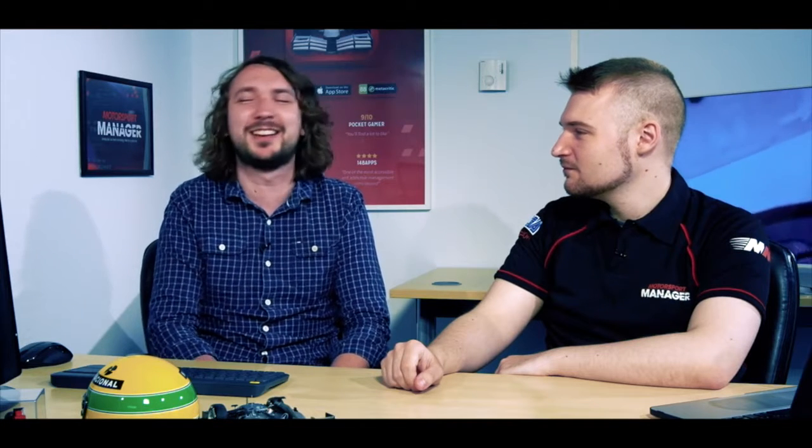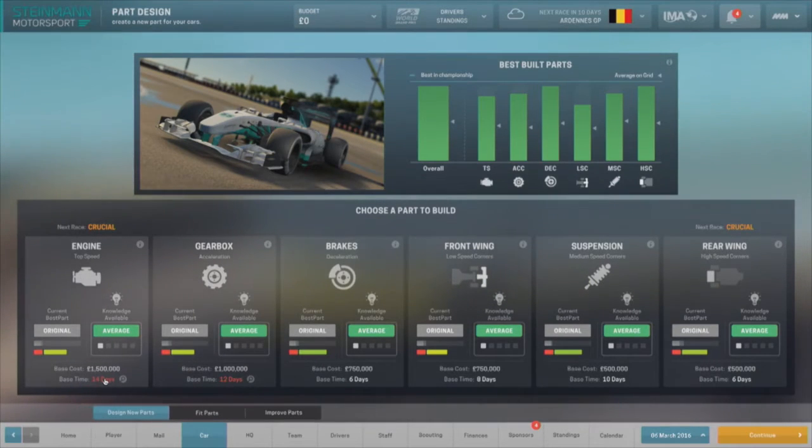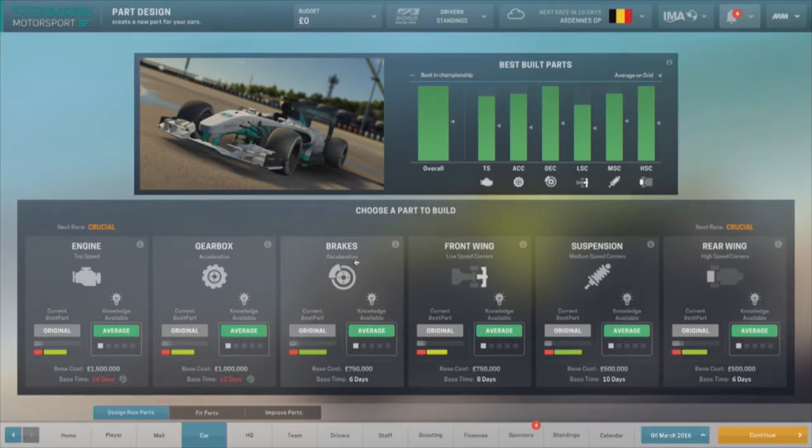All of the different parts have different build times and different costs. So depending on what you've got in your bank balance, you might not be able to afford that new engine. You can see here that the engine is actually not going to make it in time. So even though that's technically crucial for the next race, it's not going to be built in time, and our focus should be on something that can be built in time. Before each race, you'll need to look at this screen and make sure all the parts on the car are in the best shape they can be — whether you've developed new parts or replacement parts, they need to be on the car at the same time.